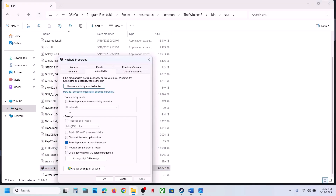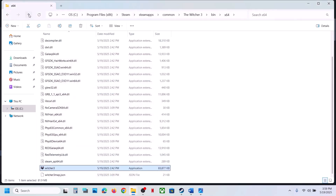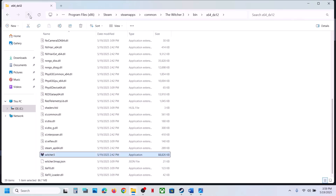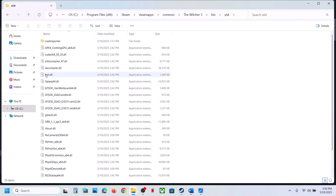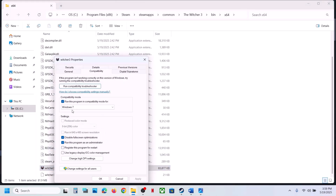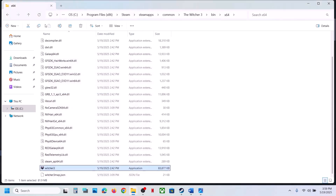If that does not work, go to Properties again and this time select Windows 8 compatibility mode, hit Apply, click OK, launch the game and check. Still not working — try Windows 7, hit Apply, click OK, launch and check. Still not working — put a check on Disable Full Screen Optimization, hit Apply, click OK, launch and check. Try these same settings on the DX12 exe file as well. If nothing works, uncheck all these boxes, hit Apply, click OK, then do the same for the DirectX 12 version.